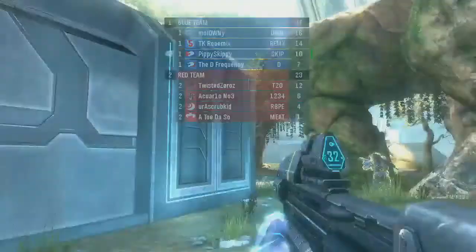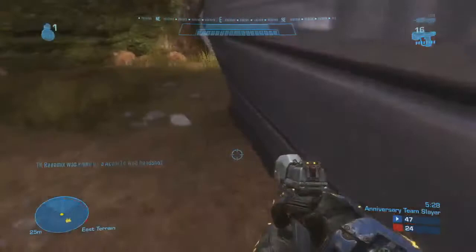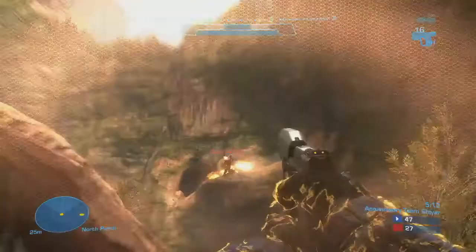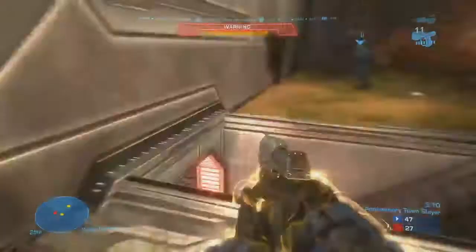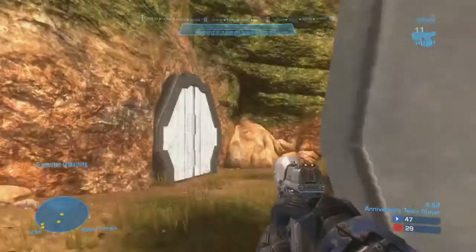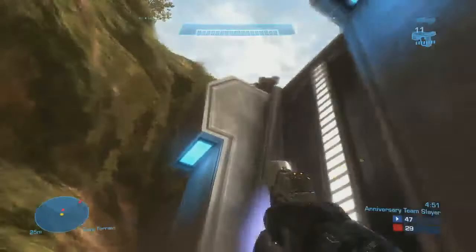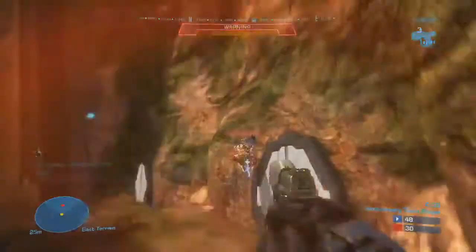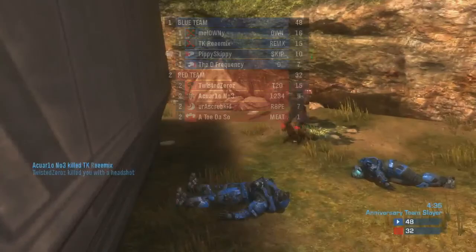Speaking of power weapons on respawn, are you the type of player that likes to control the overshield, rockets, and sniper, or do you sit back and support? A little of both — it depends who I'm playing with. If I have three other really good teammates, I can count on them to be aware of when the overshield's going to spawn, so I don't have to feel like I have to carry the team. If somebody's in a better position than I am, grab it — I'm totally fine with that. Especially because you don't want four people all rushing OS at the same time, because then you lose map control.